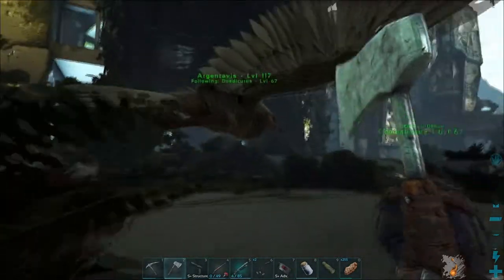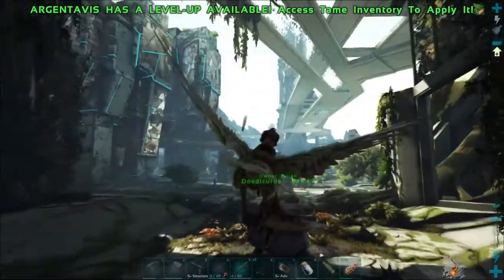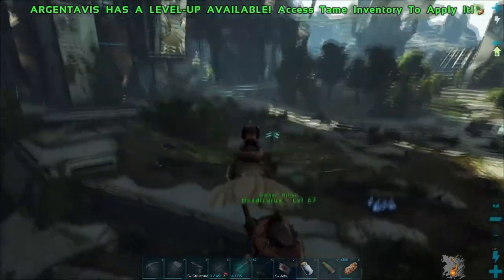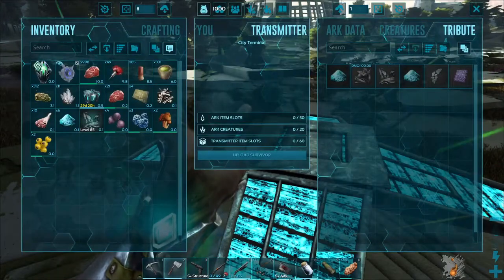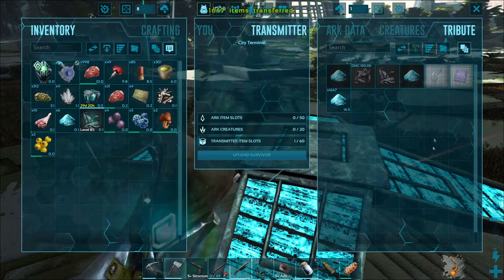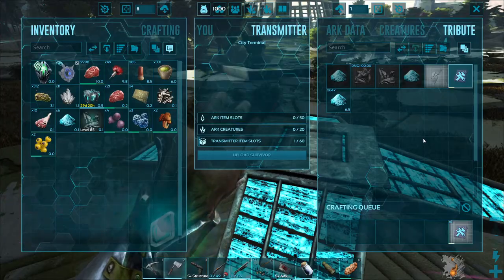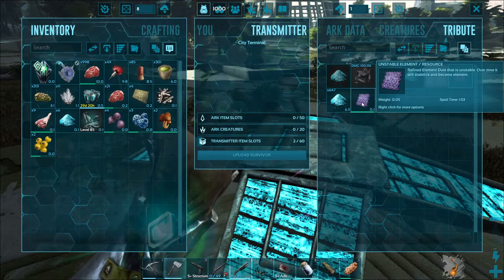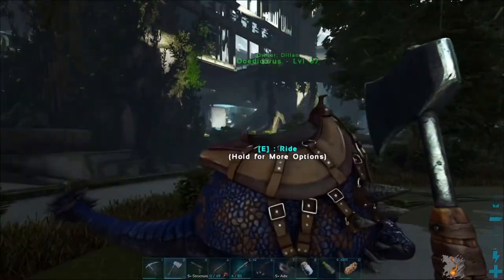Let's turn wandering off. Let's bring you over to the terminal now. If you go over to the terminal it takes a thousand element dust — might as well pull all of it. It takes a thousand element dust to make one unstable element. Let's craft that up. That gives you one unstable element with a spoil timer of two minutes, and when that goes down it will just turn into normal element.